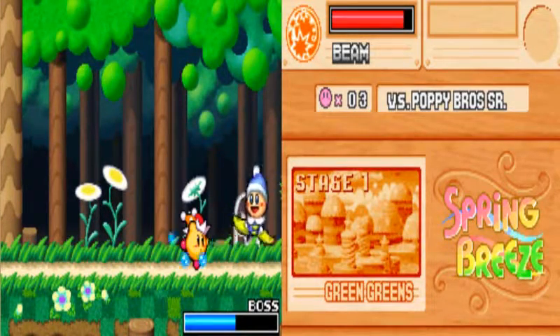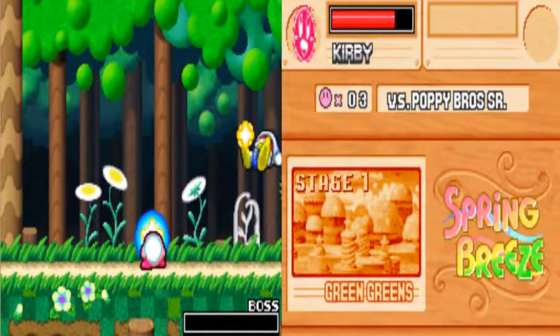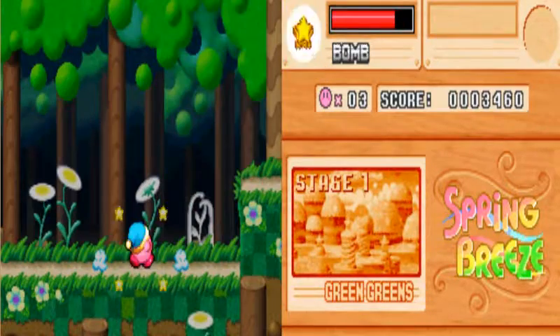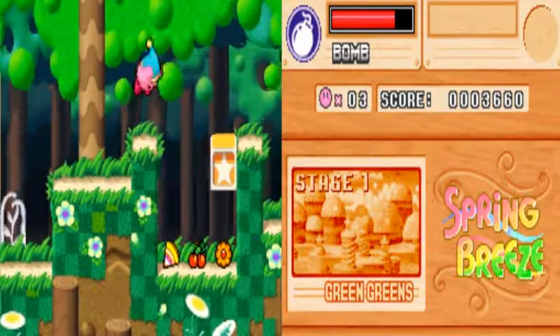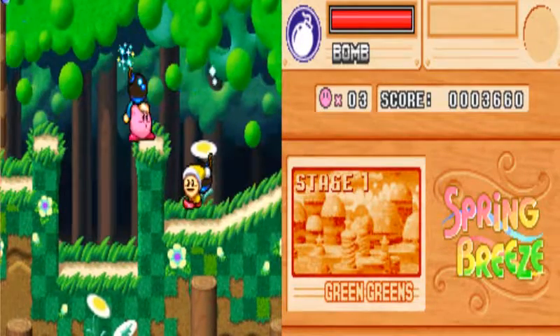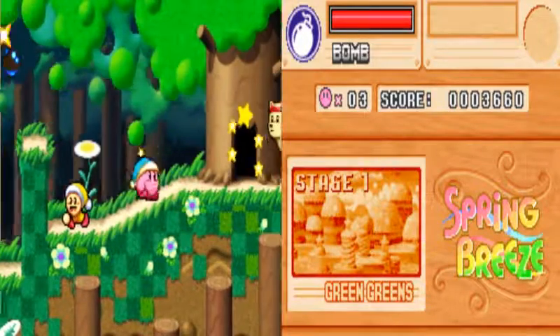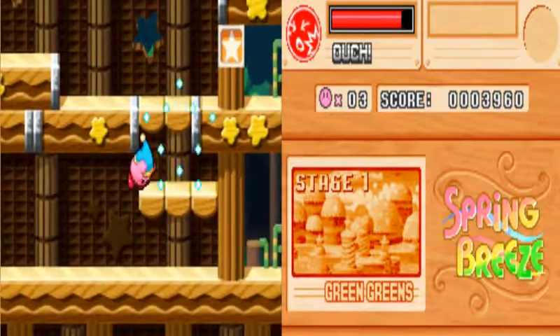Looks like we got Poppy Bros. Let's see if he gives us bomb ability in this game — he does give us bomb ability. And now just charge through everything and eat all the num nums. It's funny how King Dedede and stuff stole everything, but are there even any other residents other than Kirby, the guy who has to eat everything?